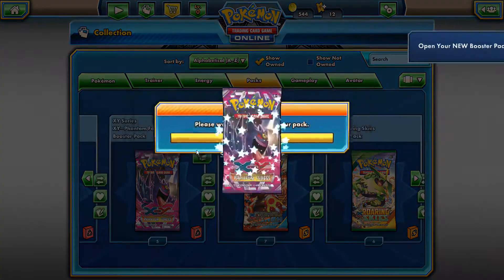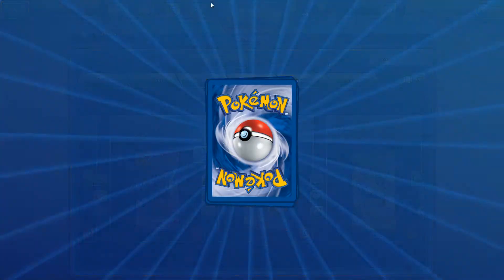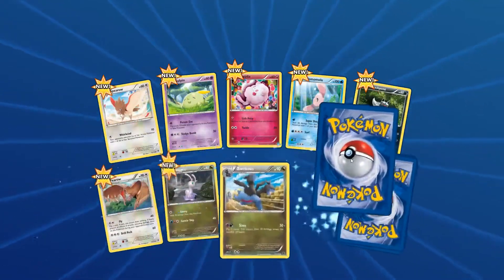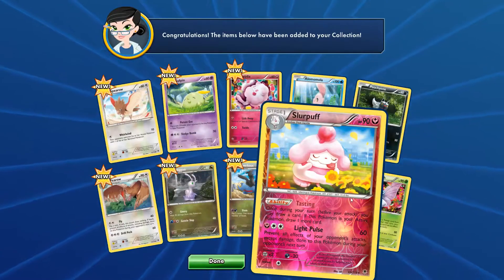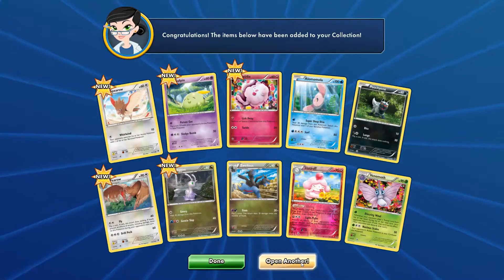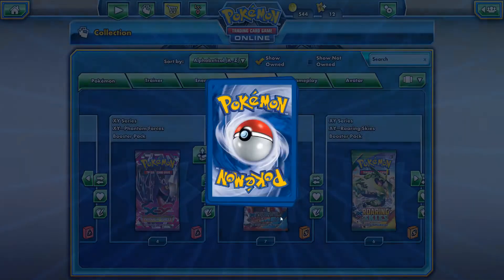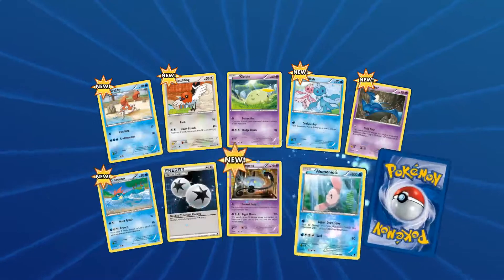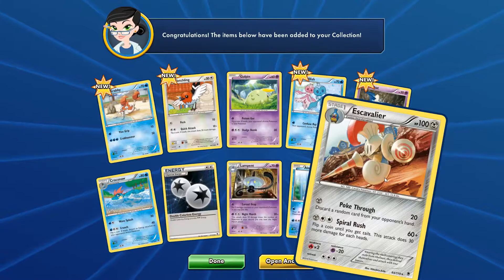See if we can pull that Gengar. I mean, we're doing pretty good anyway. Alright, double rare - Slowpuff and Venomoth. Not the best. Have I opened these before? I may have done. I may have opened these ones before. It was just the Legendary Treasures that I've never done on here before. And Excadrill again.